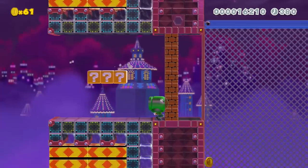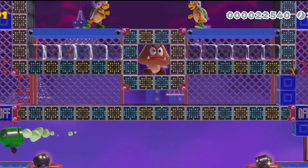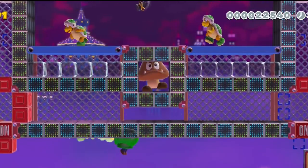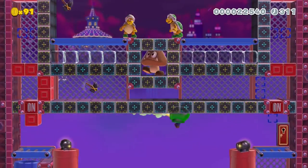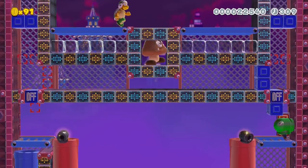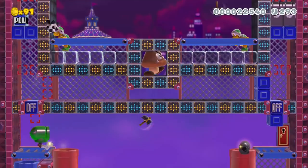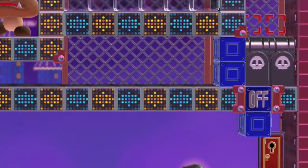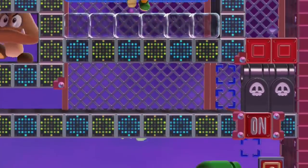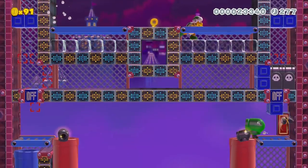Luigi has proven to Commander Skipsqueak that he has the skills with most of the new technology, but he needs to prove he can master the bullet bill mask. In this trial, Luigi will have to avoid hammers thrown by hammer bros above him and out of reach. His task is to fly across the bottom of the screen to hit on-off switches on either side. If he flies at the wrong time, a hammer will cause him to fall to his death. As Luigi hits the on-off switches, a POW block and bullet blasters come into view. Once he drops them into the center, a spike ball spawns and rolls to the left. If the spike ball can hit the POW, the enemies are destroyed and Luigi gets a key.